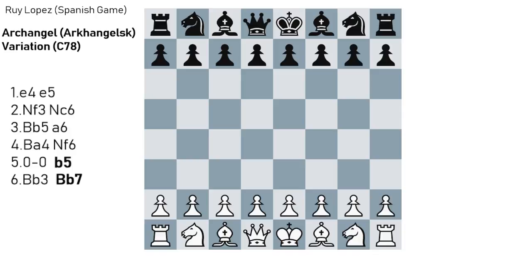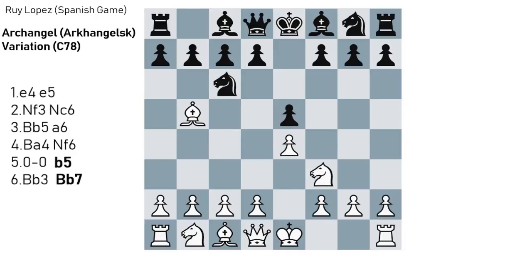It occurs after e4, e5, Nf3, Nc6, Bb5 — the Ruy Lopez or the Spanish game. If you lack general knowledge in the opening and would like to learn the common theory, you can watch a separate video I've made on the basics. I will put the link in the description below, but today we are going to focus on the Archangel defense.